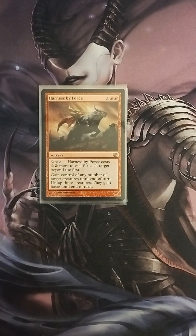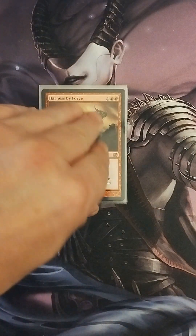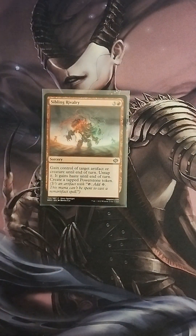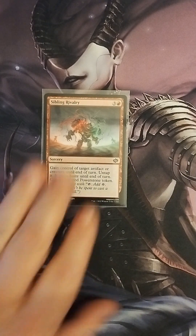Harness by Force is pretty much the same — gain control of any number of target creatures until end of turn and untap those creatures. This one comes with a steeper price using Strive, so if you want to target more creatures, you pay an extra two colorless and one red per creature. Next is Price of Loyalty, which basically does the same thing as the other theft cards. There are a lot of theft cards in this deck.